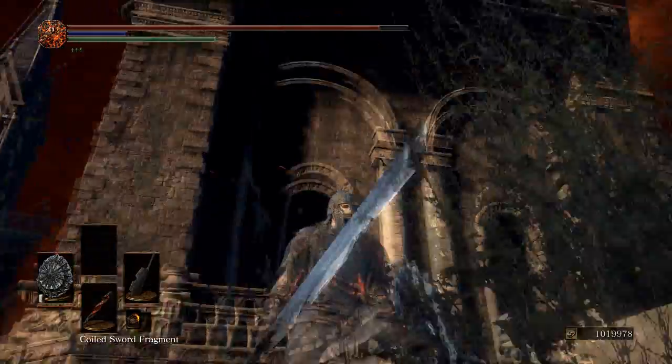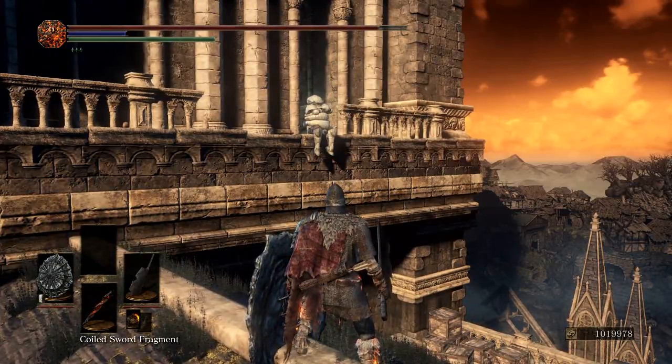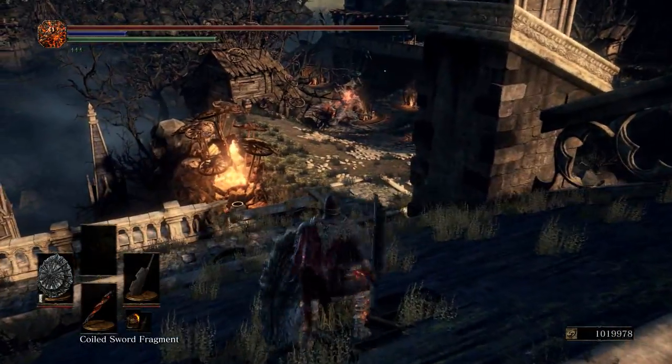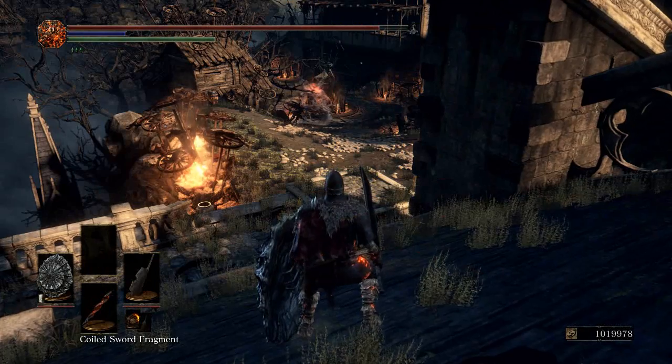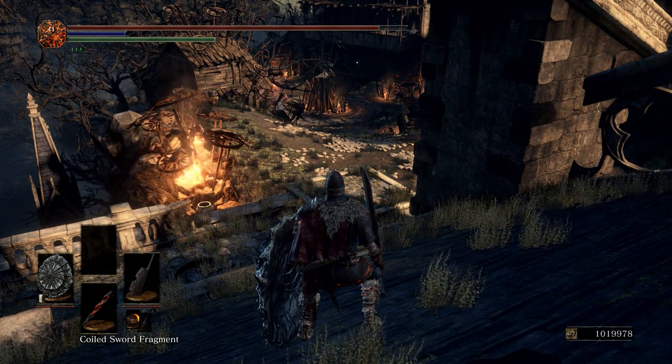Just go to the top of the Undead Settlement Tower. I still have Seagward here and the Fire Demon. Just kill the Fire Demon, and I'll meet back up with you after you've done that.